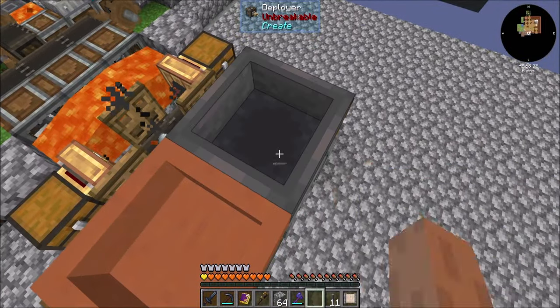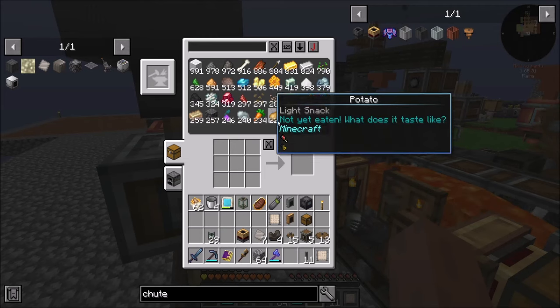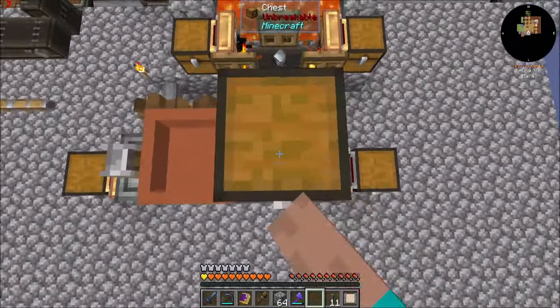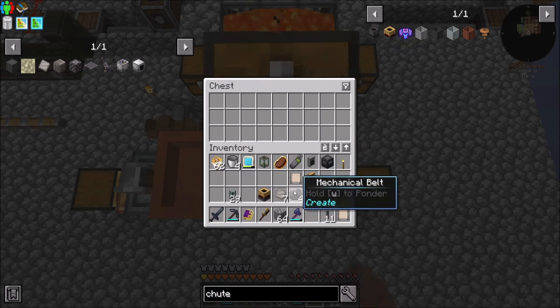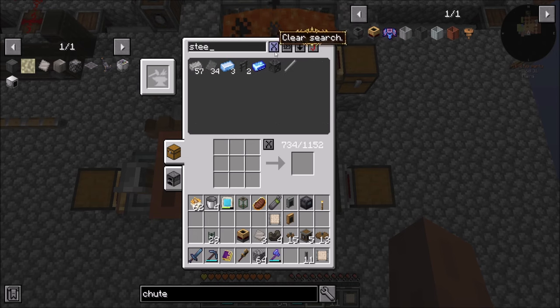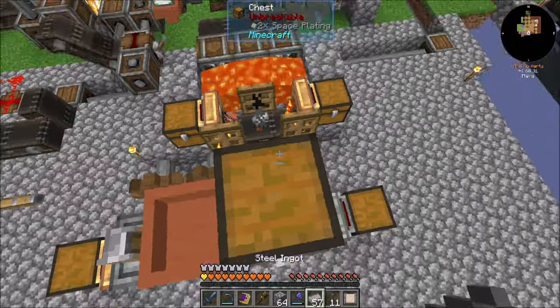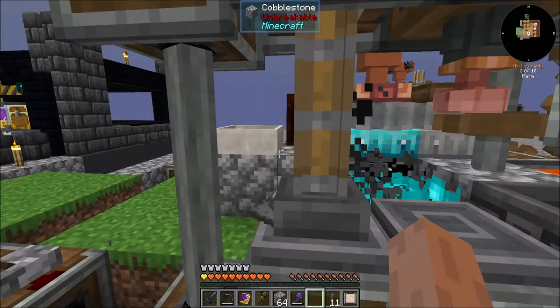You're going to chill right there, Mr. Hopper, and then you're going to get a chest to sit on top of you. That's where the space plating will go. Now for steel sheet metal, we are going to need a lot of steel ingots. I'm going to need all kinds of stuff.